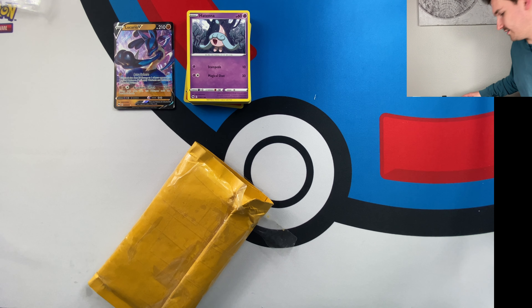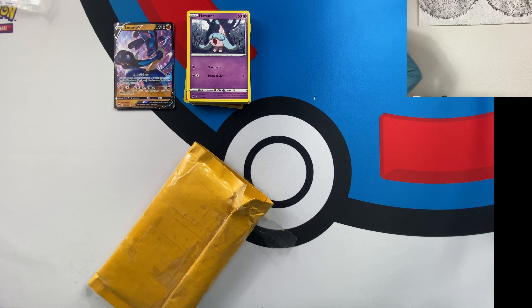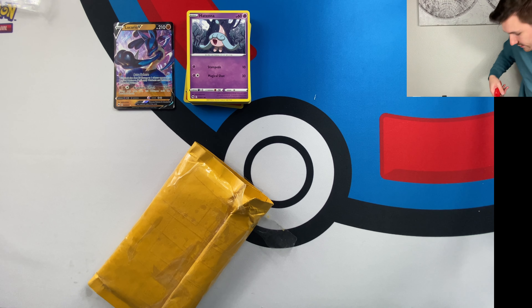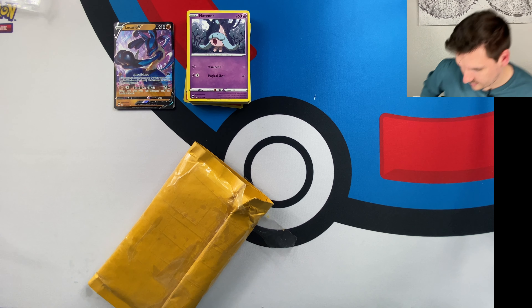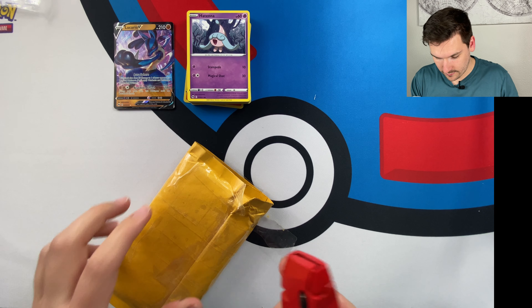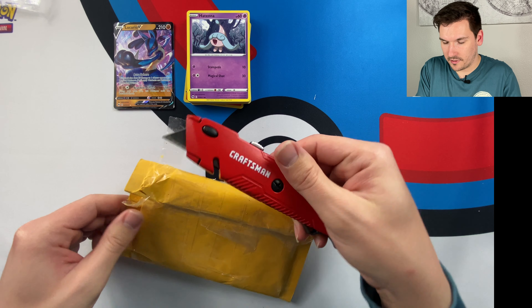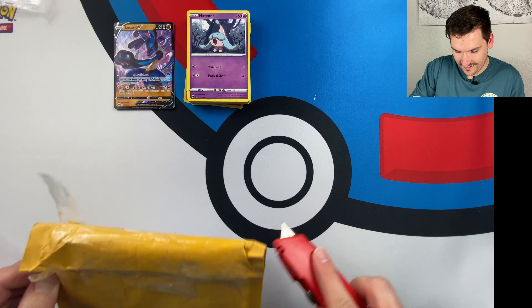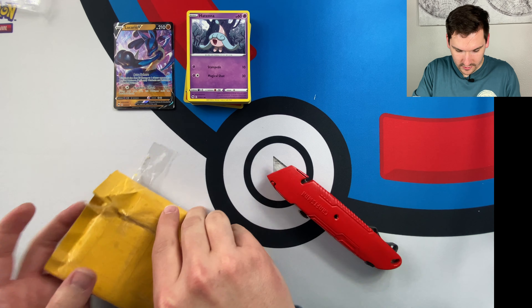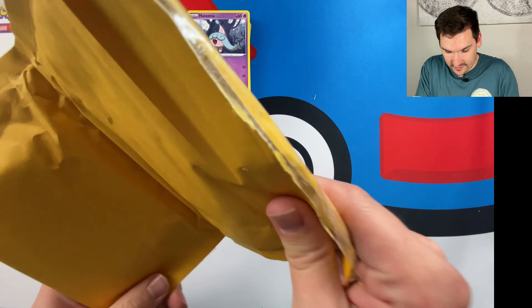Whoa — okay! Right off the bat we actually got a Lucario V, and I didn't even think there was going to be anything in this pile. Look at that — Lucario V right from Champions Path. I might have this one, I'm not completely sure. Overall, the conditions are really solid, no damage at all, looks really good. And we got all these holos — one thing about Champions Path, these holos are everywhere. Got pretty much one of every holo — very cool.